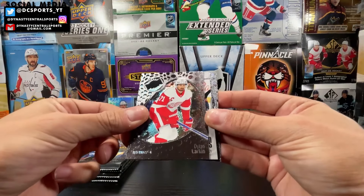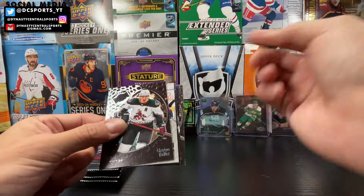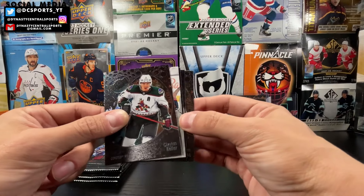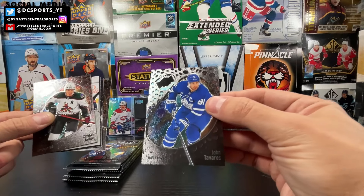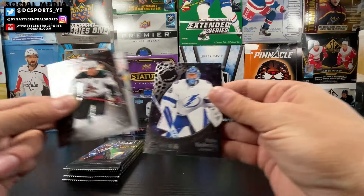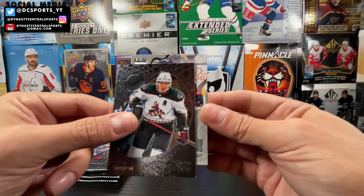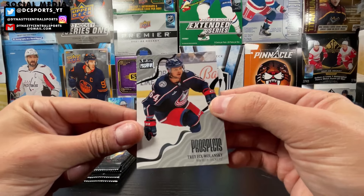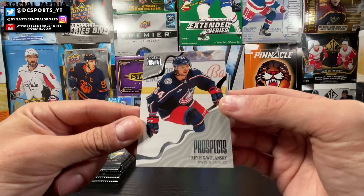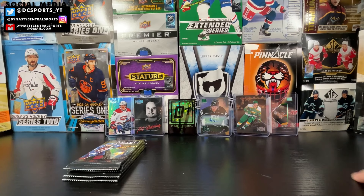We got Dylan Larkin — D-Boss — Clayton Keller. That's a retro too. That's a retro because we got a regular Skybox Premium Prospects coming up. We got Johnny Tavares — Johnny Bedsheets as we like to call him — Quinn Hughes, Andre Vasilevsky, stars rookie of Lucas Reichel, and then a Skybox Premium Prospects of Trafix Wolanski. That's the 22-23 Skybox Premium Prospects design, so that retro should be numbered to 25. That's the retro Skybox Premium Prospects.